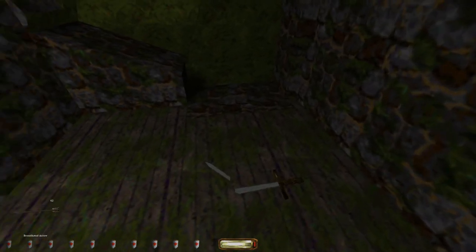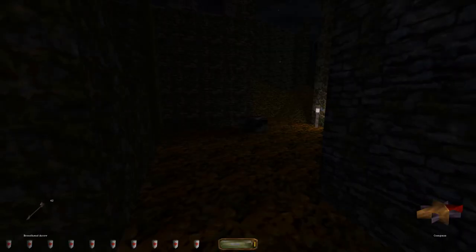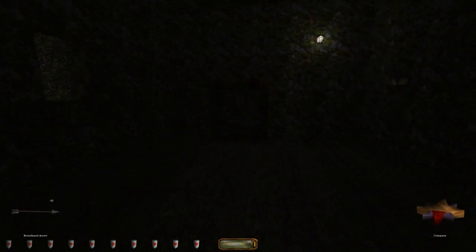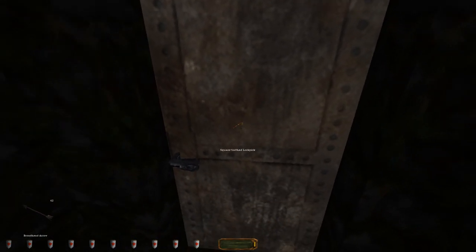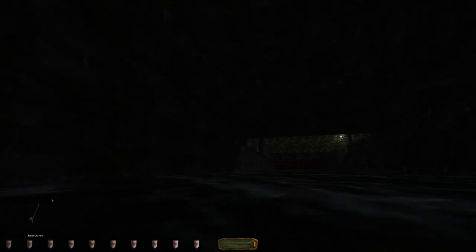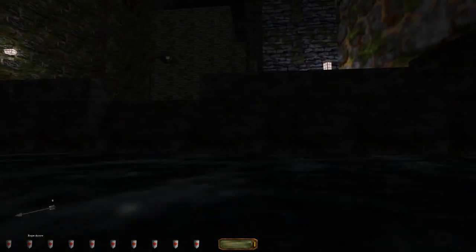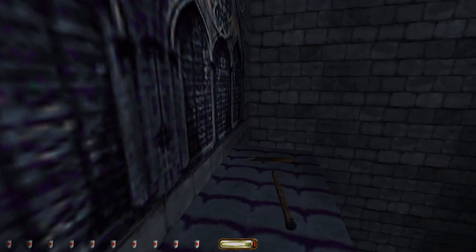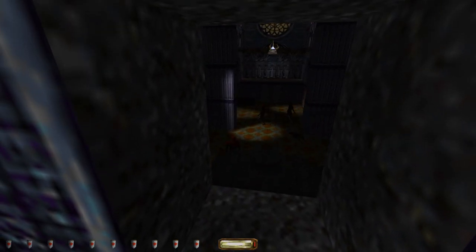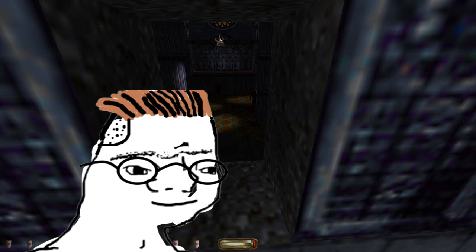Next up is the Haunted Cathedral — another great level. It can be fairly easy to get lost with the sprawling maze-like nature, especially at the beginning. Again, it's nice that we don't get dropped off right in front of the cathedral but have to make our way to it. The atmosphere is just dripping. We don't have any humans to deal with — we deal with various creatures and undead. Thief 2 did lose quite a bit by taking these things out. It's still an extremely strong level, and I appreciate how the game makes you figure your own way out instead of using objective markers.